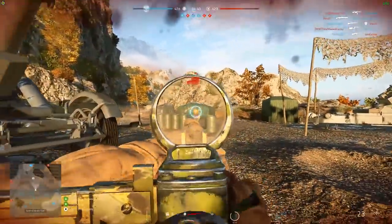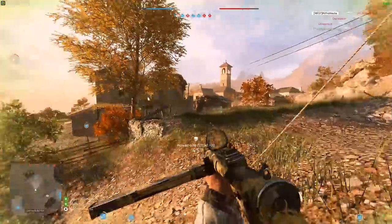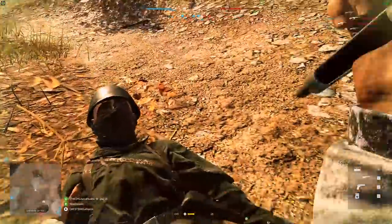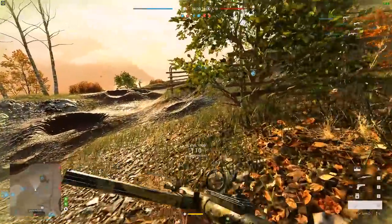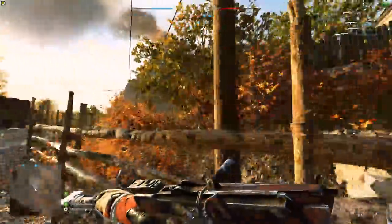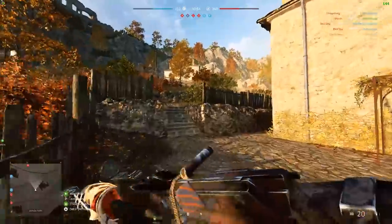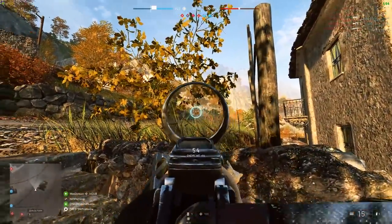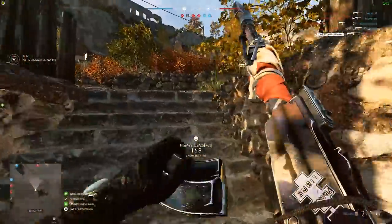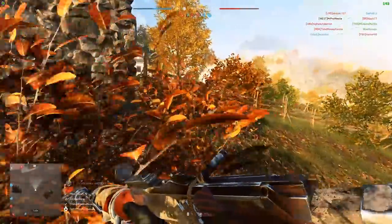I didn't expect to feel like these would be good maps, especially when I heard we're doing the Greek front of World War II — it's not something you really hear about all that much. I was like, why don't we do some more stuff like French towns and the Germans pushing through and the British pushing back? But we got these two Greek maps, and actually, of all the maps in the game, I'd say Mercury and Marita are now the best-looking maps in the game, and they provide a really unique visual setting that you don't get anywhere else.